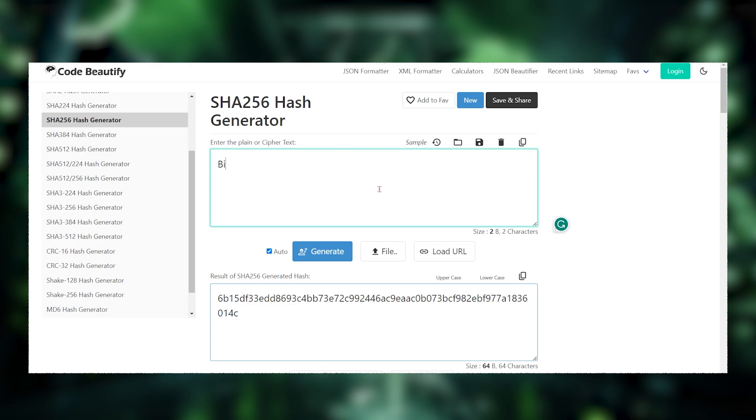Tweaking just one character in the input results in an entirely new output that bears zero resemblance to the previous output. This is a one-way algorithm — there's no way to work it backwards and find an input based on an output. If you want the output to meet a certain criteria, the only way to produce that output is to guess and check the input as many times as it takes in order to achieve the desired output.